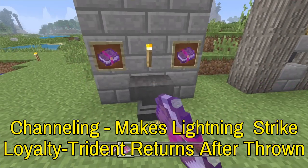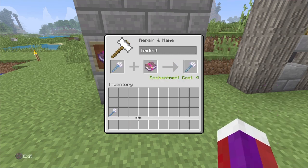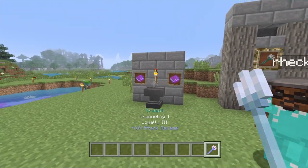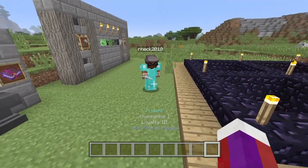Let's go ahead and enchant these. We'll go into the anvil here, put that in, do the channeling and grab that. Now we'll put this in and enchant it, so now we have channeling and loyalty on this trident. Now we're going to switch over to survival and let Wreck show you guys how to do this.